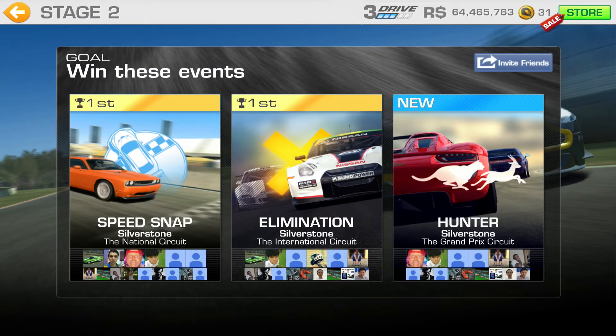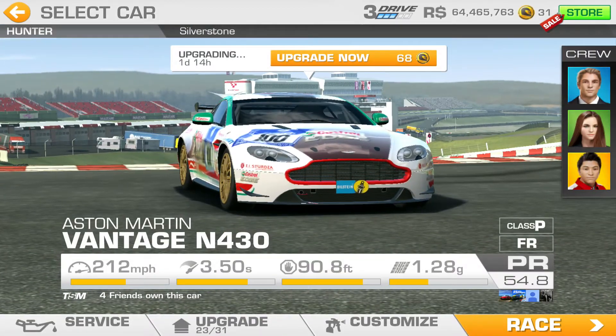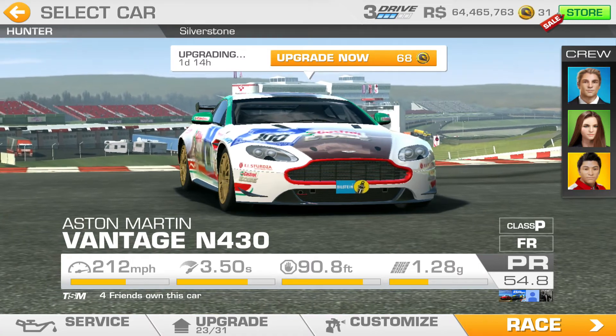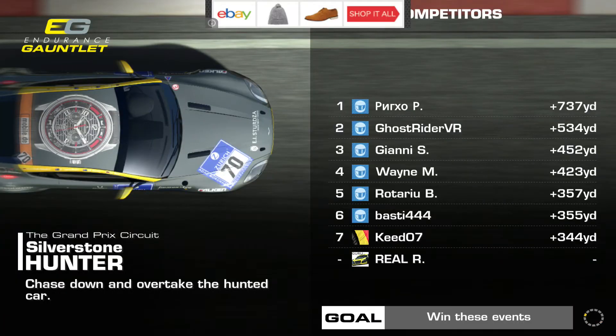Right — hunter at Silverstone Grand Prix. The distance you get in hunter is usually based on how many upgrades you've got on your car, so I'll probably have a different target to you. That's 737 yards — seems to be a big jump between first and second.